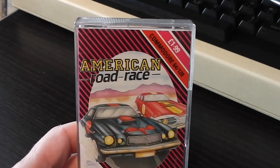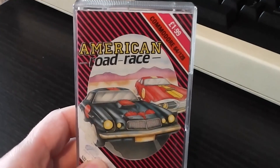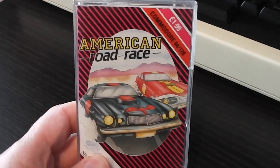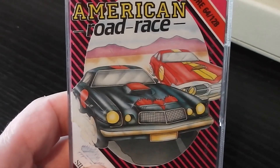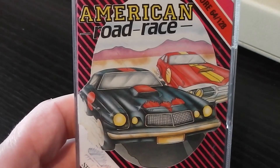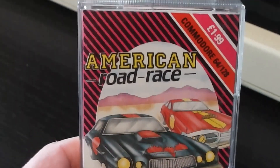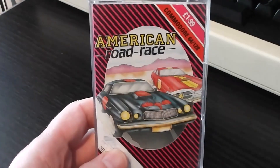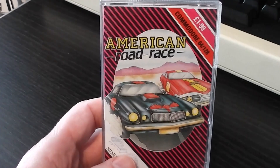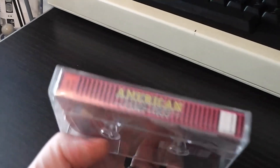Let's take a look at the packaging. As you can see, it's Silverbird packaging with the black and pink stripes, and a pretty poor image on the front cover of two cars that aren't very well drawn or representative of any cars that really exist.